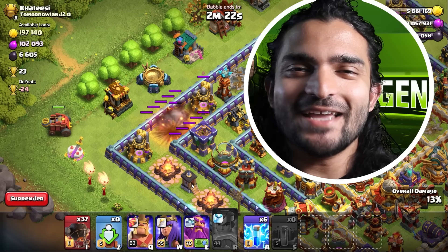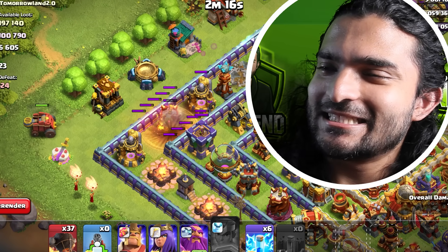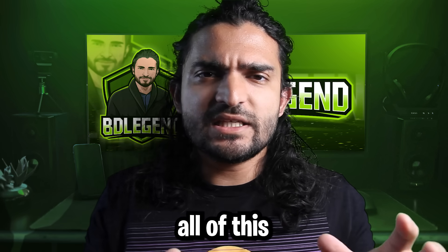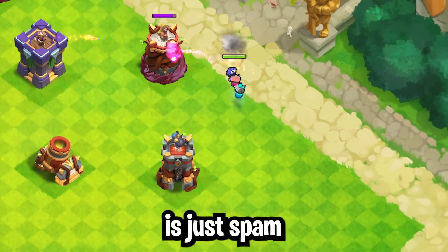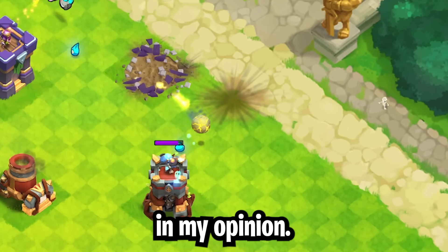And who could forget the flame flinger — love it. Your number one objective with all of this is just to unlock the broom witch within that first hour. After that, all you need to do is just spam the broom witch. She is really good and has some of the best artwork in my opinion.